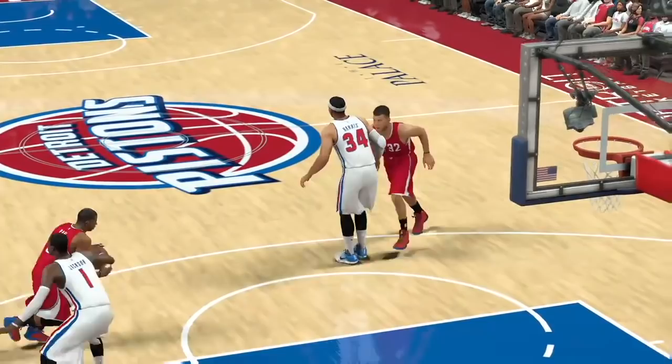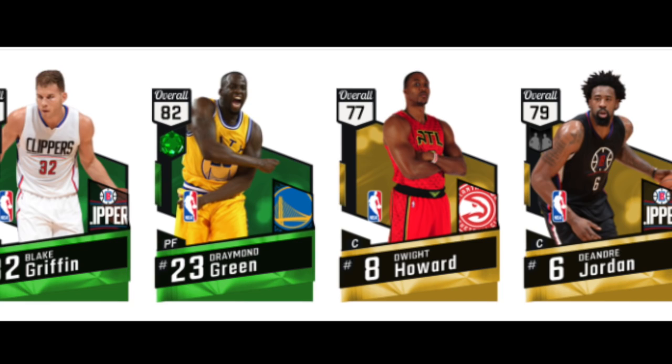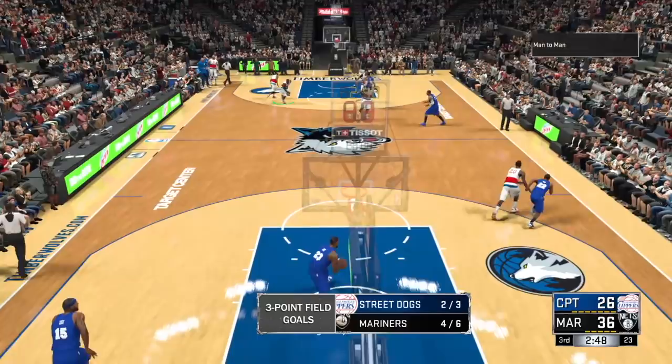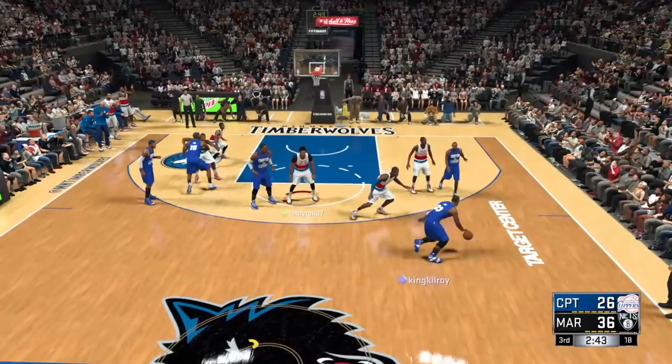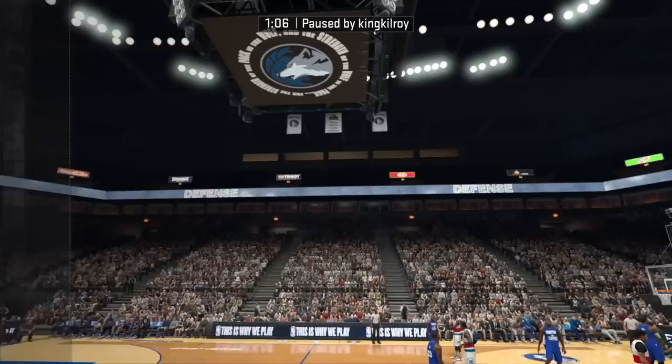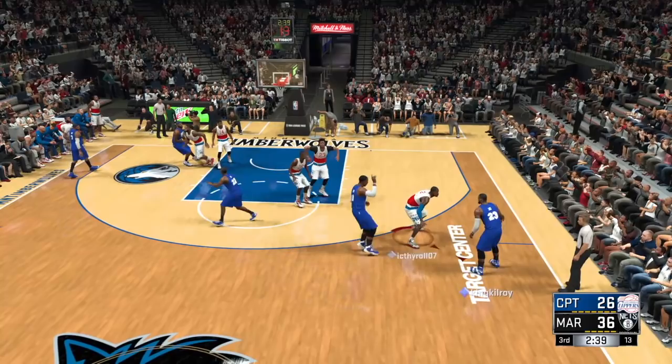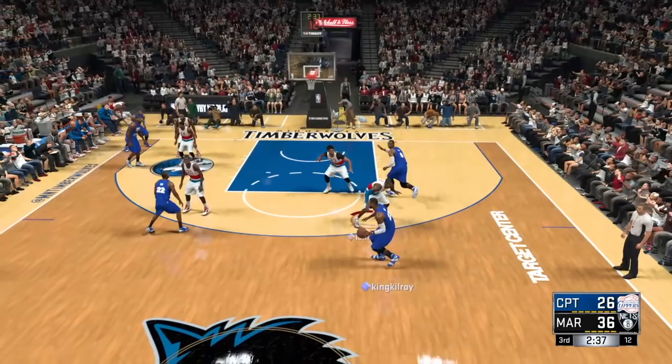The screeners you probably need to set catch hedge against include Draymond, Blake, Dwight, and DeAndre who are very good at rolling, and Al Horford who is very good at both. Here in online gameplay, LeBron James is using Dwight Howard for a pick and roll, and I have Anthony Davis set to catch hedge - defended perfectly. Anthony Davis sees the screen, I go over, but he stays with LeBron and shadows him until Dwight does something. The moment Dwight rolls, Anthony plays the roll immediately, tips the pass because he stays between Dwight and the basket. Great catch hedge defense.